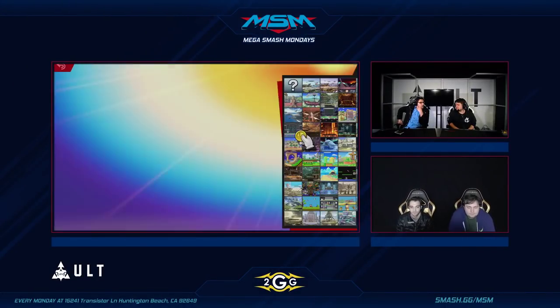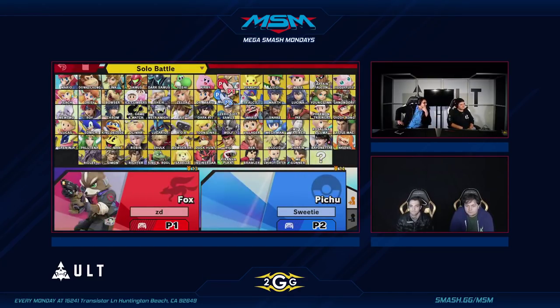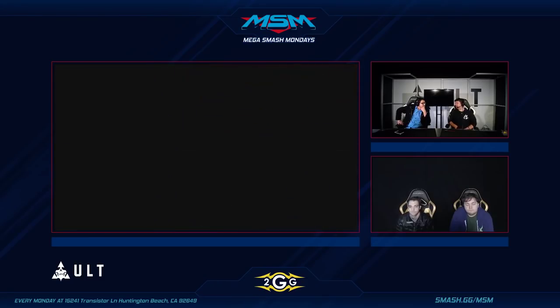Nair to up smash — the bread and butter. We've been seeing that from Fox for a long, long time. I feel like for my entire life I've seen that. If Ness gets a back throw, I think Fox should get Nair up smash. I say we just take away both, to be honest.